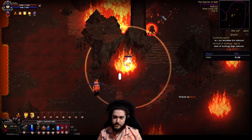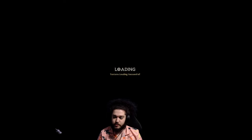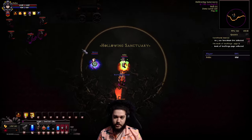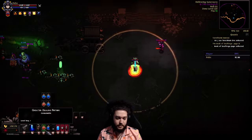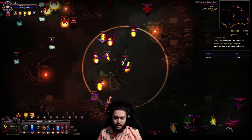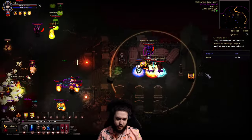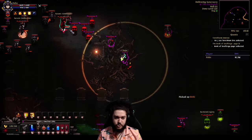Down at the bottom left you'll see I have a flask setup. The one on the right is called a Witch's Brew — it fully heals your HP and MP and gives a bit of recovery. The one on number one gives me a giant damage multiplier to targets who are burning — it's a burning damage multiplier. It's pretty cheap and very strong, and then I just have standard HP and MP potions.